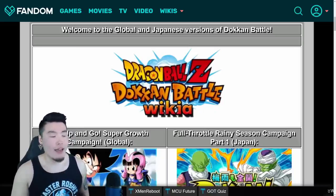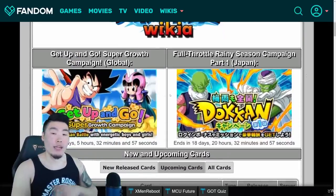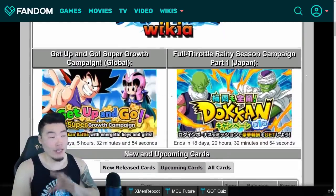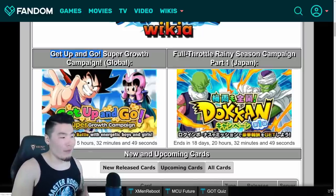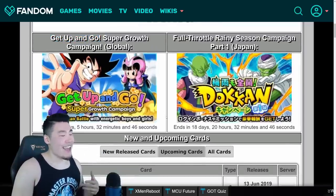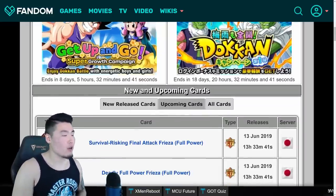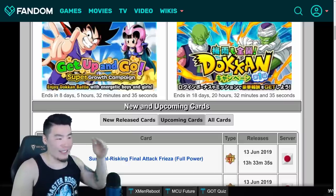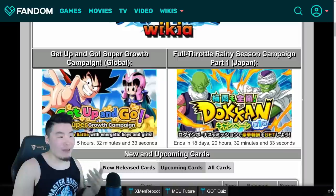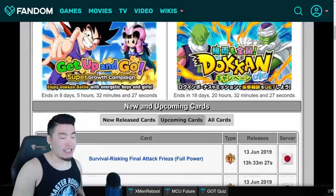We're here on the main page right now, and if you scroll down just a little bit, it's going to show the current events or campaigns happening on both versions of the game. On Global right now, we have the Get Up and Go Super Growth Campaign. There's also a countdown for when the event actually ends — for Global it ends in 8 days, 5 hours, and 32 minutes. For JP, they currently have the Full Throttle Rainy Season Campaign Part 1, and that ends in 18 days, 20 hours, 32 minutes, and 25 seconds.